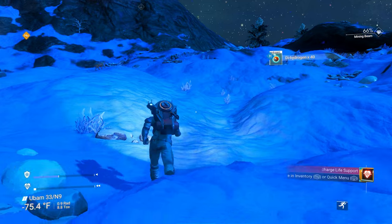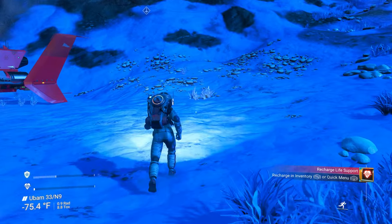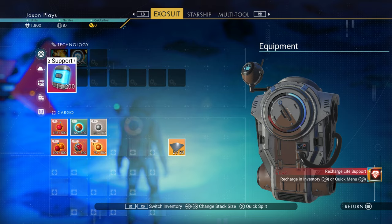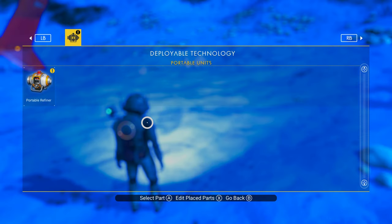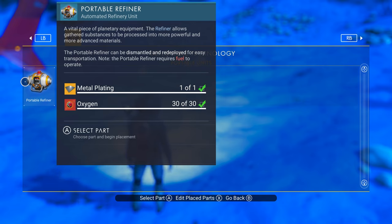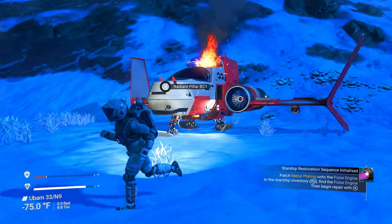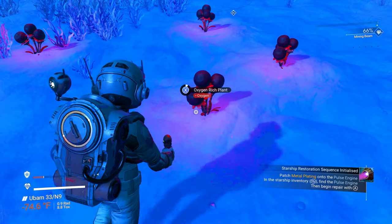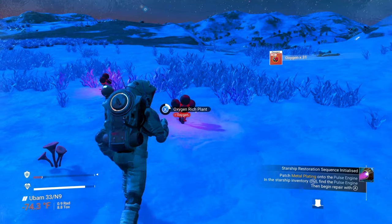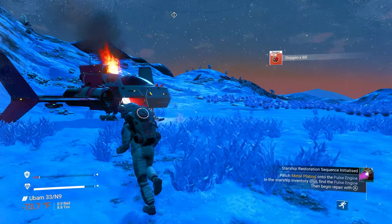There's also a faster way to do all this — once we get our ship working, we can do strafe farming, shooting the ground to grab a whole bunch of materials. Life support is getting really low, so let's fill that up. Make a dihydrogen gel. We also need to make some pure ferrite. We have a portable refiner in our inventory — we need one metal plating and 30 oxygen. They always put a little patch of oxygen right next to your crashed ship, so there's no way you can run out.